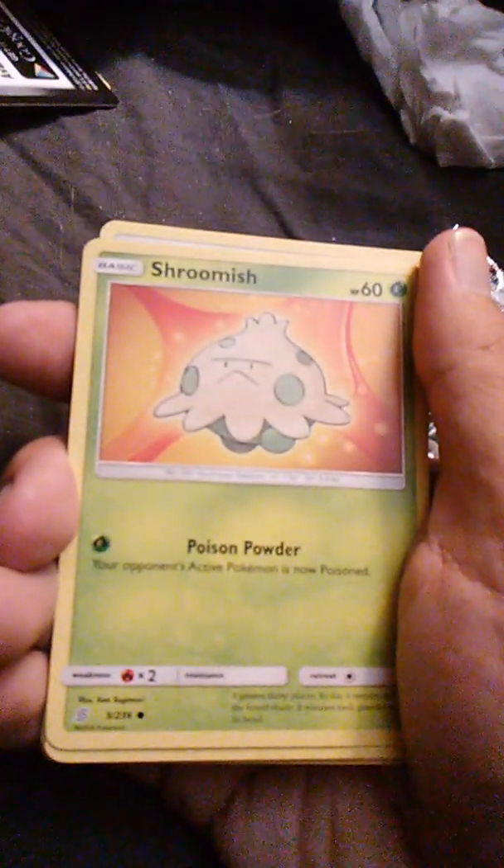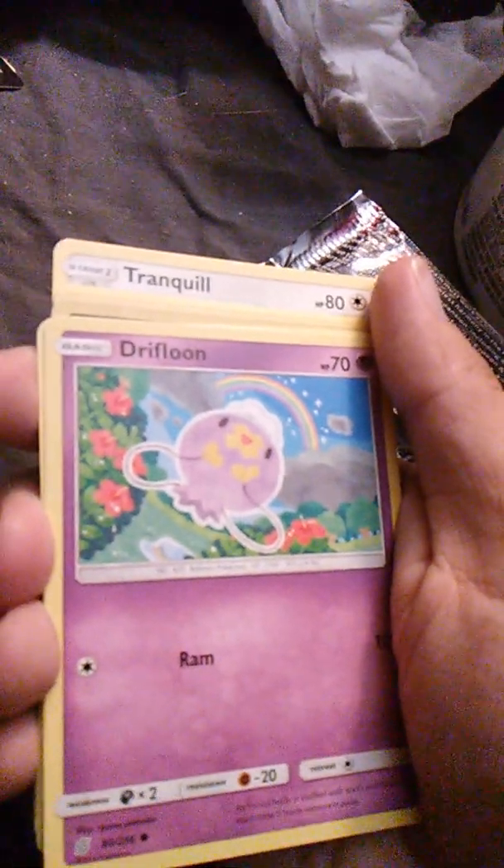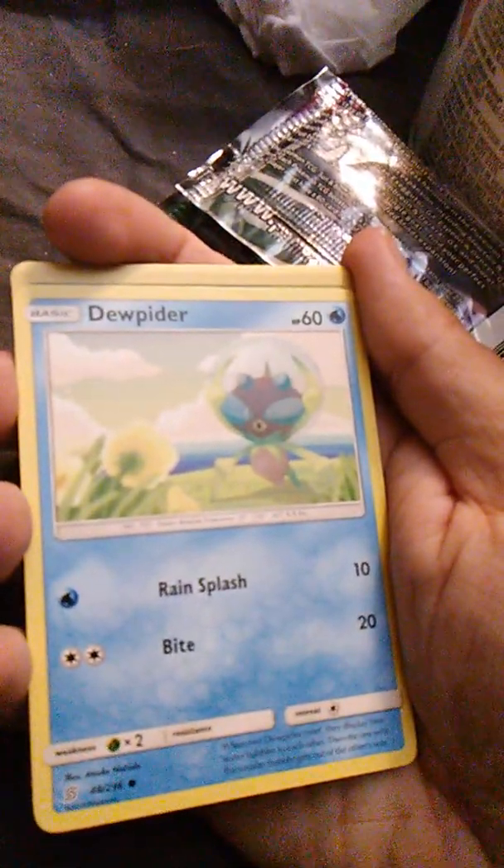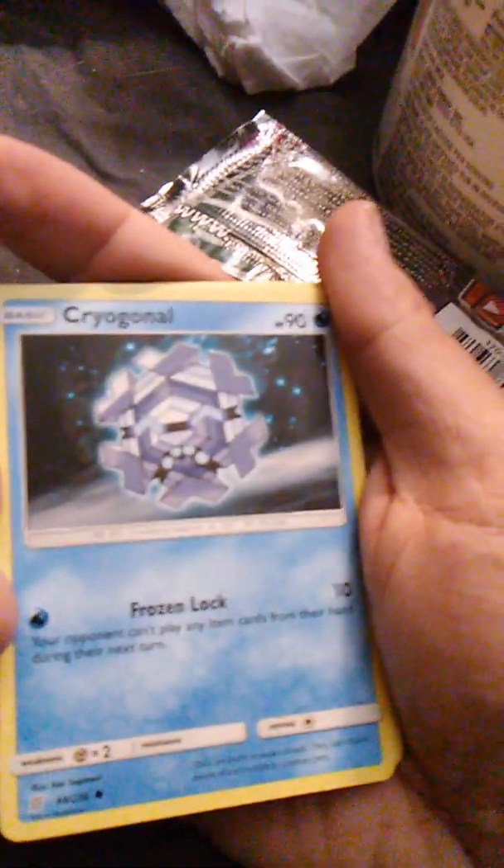Now time to open the big 10-pack — I've already got it started. There's the code card, putting that to the side. Shroomish with Poison Powder — I like Shroomish because it evolves into Breloom, which is cool looking. Drifloon with Ram. Dewpider with Rain Splash and Bite — Dewpider was also in Forbidden Light and Ultra Prism. Cryogonal with Frozen Lock — that's probably Elsa's favorite Pokémon.